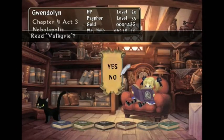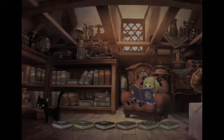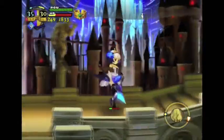The game is presented through storybooks, so each of those storybooks represents a different character. This is Gwendolyn — she is a Valkyrie.